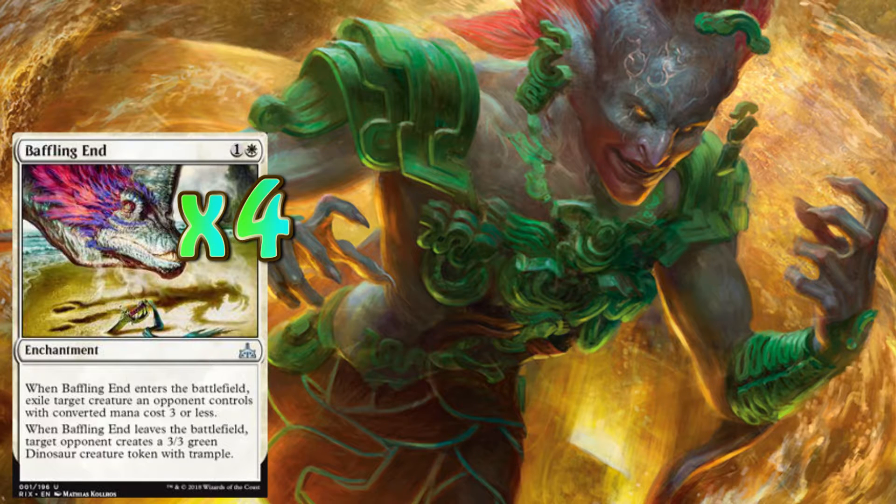The best thing about Baffling End is it's a two drop — one white, one other. It enters the battlefield as an enchantment, so it's a permanent. When Baffling End enters the battlefield, we exile a target creature an opponent controls with converted mana cost of three or less. There is a downside: when Baffling End leaves the battlefield, an opponent can create a 3/3 dinosaur token with Trample. We don't worry about that — we've got implications in place for that.